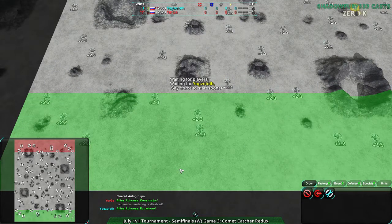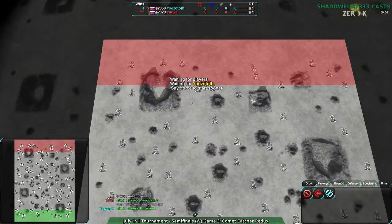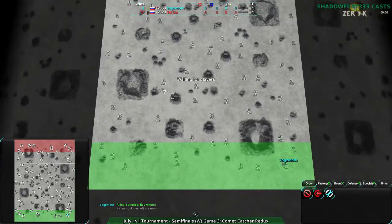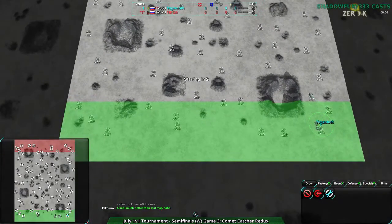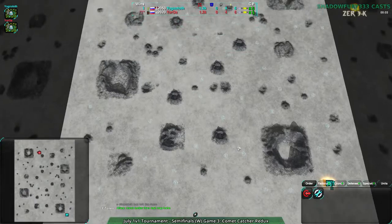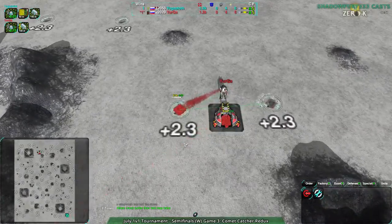This is Comic Catcher Redux — the eco-map of the century. The 20th century, mind you. That was a century, it happened. It stopped happening about 15 years ago but it happened at one point. We are about to begin.